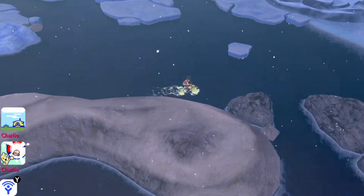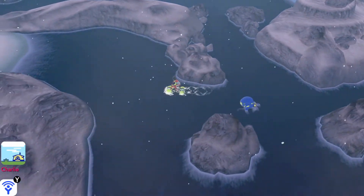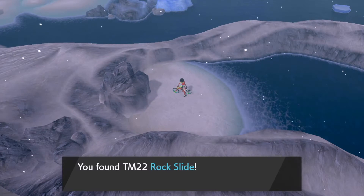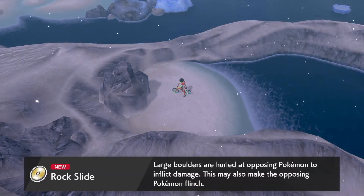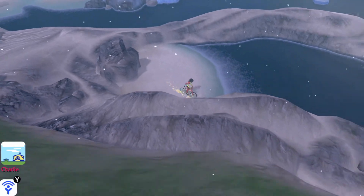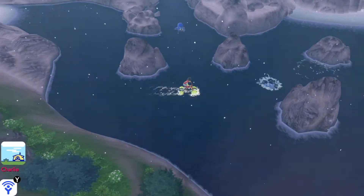I want to get to my topic for today. TM-22, Rock Slide — that can make the opposing Pokemon flinch, and it hits both targets in a double battle. Good stuff.